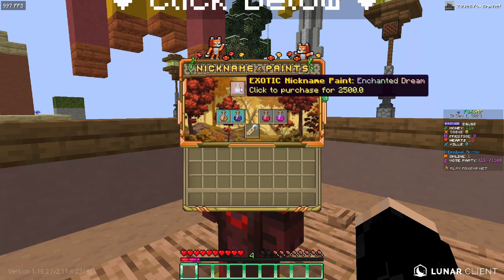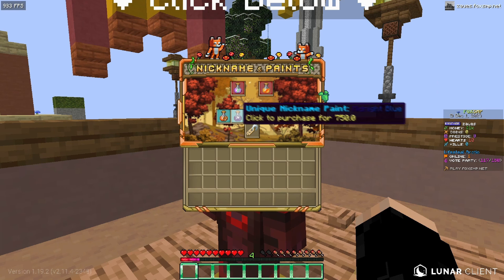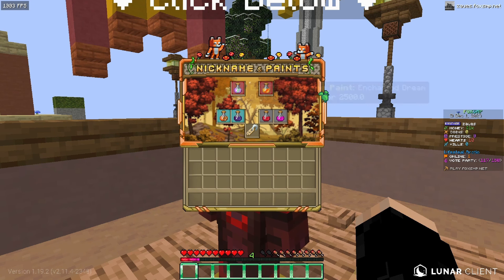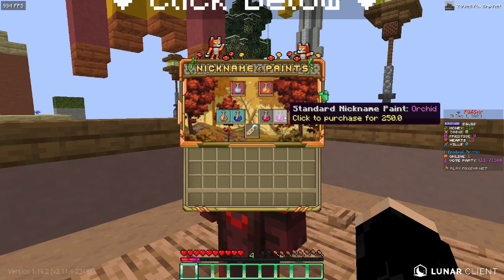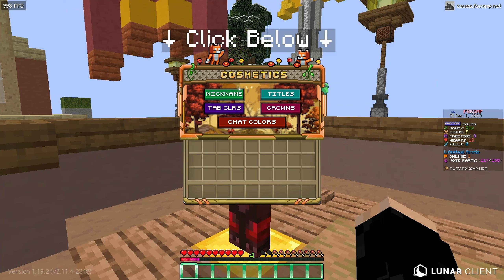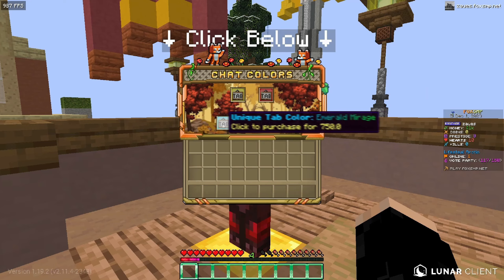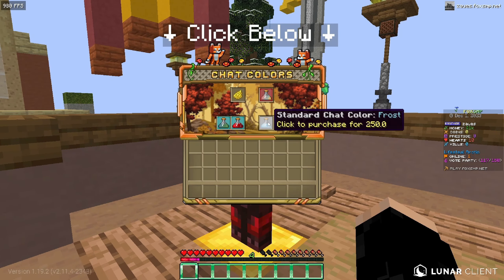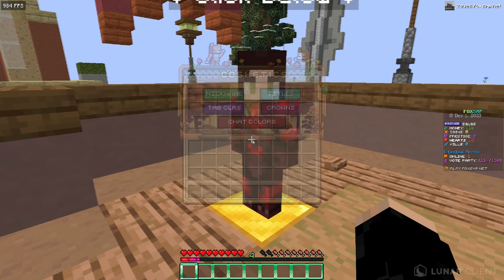There's a cosmetics NPC where you can literally change your nickname depending on how much money you have, and you can get different nickname paint, which is pretty cool. The pack is just blowing my mind — this is actually very dope and extremely unique. They also have tab colors if you want different tab colors, and you can get different chat colors as well.